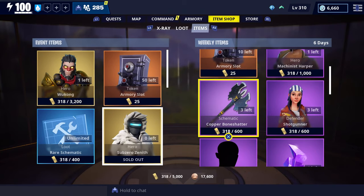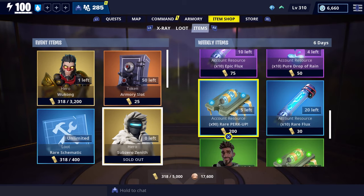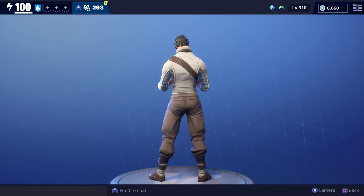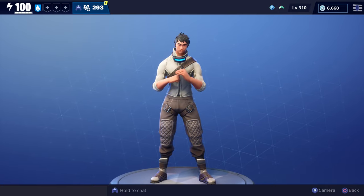Those were the only two new items added to the event store. I'm going to quickly scroll over everything in the weekly store for those who haven't seen it. Before we go over his perks, I do want to show what he looks like every time we evolve him. This is what he looks like when you first get him from the event store.